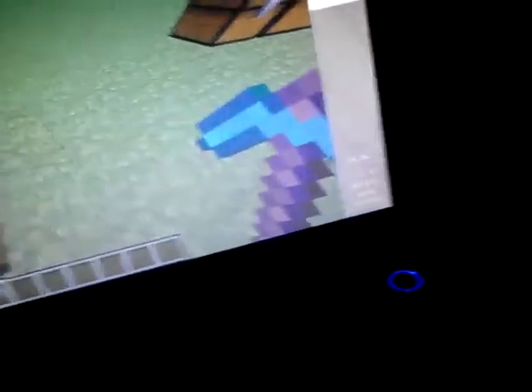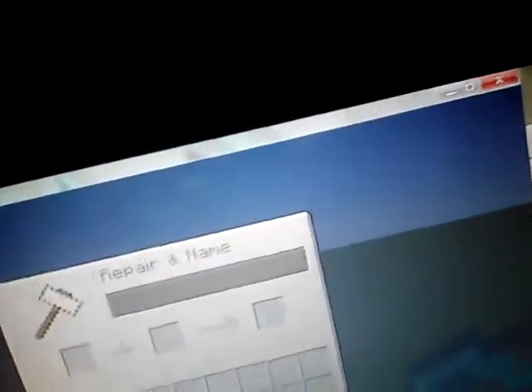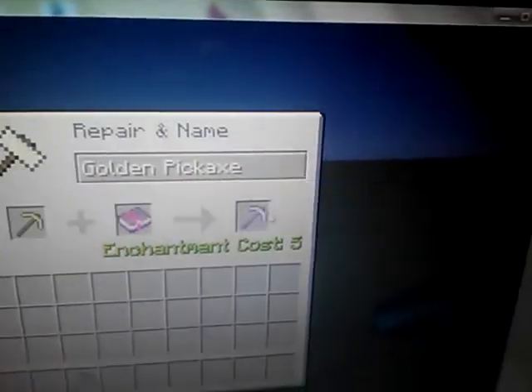Well, let me show you how to get it. Get the enchanted book with Protection 1, get a golden pickaxe — or butter pickaxe — and get an anvil and go like that, and put them together, and you get that.